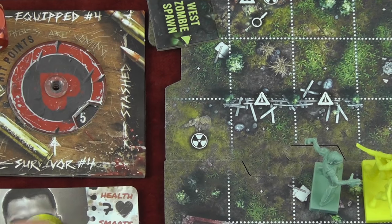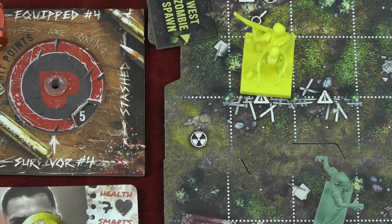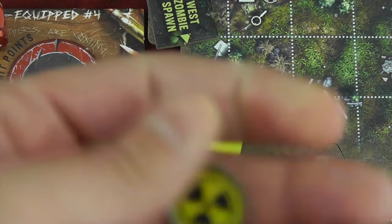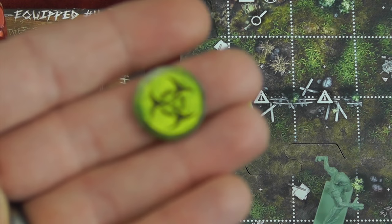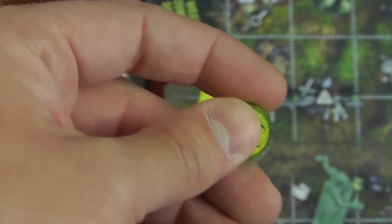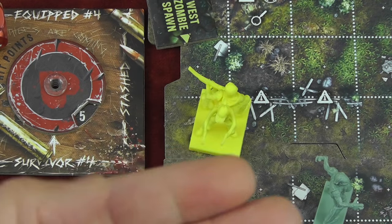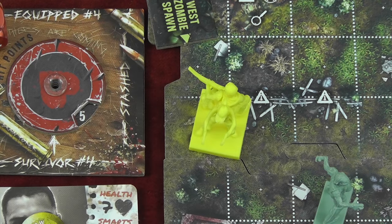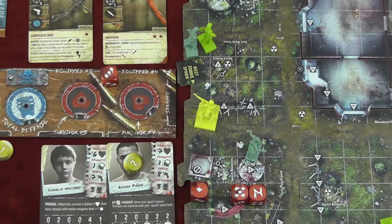If you move over arduous terrain, it costs two to get through. If you step on certain spaces, you gain a biohazard token and assign it to a character. Radiation will deal bleeding damage through the daytime phase — you don't want these. They're bad, but you can gain certain perks with them as well, like mutations. Diagonals still count as one space throughout the board.